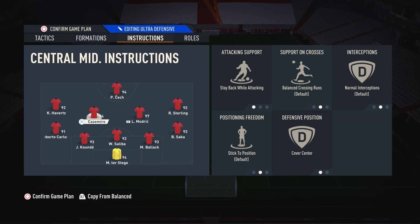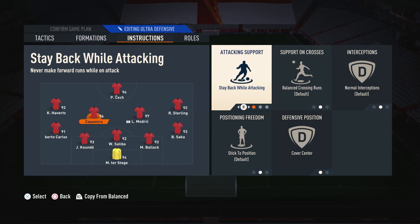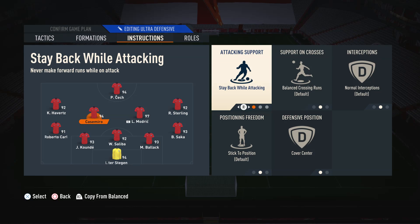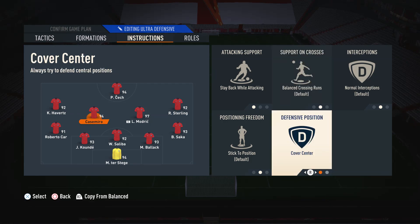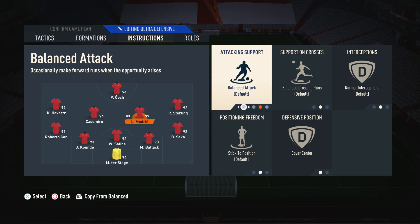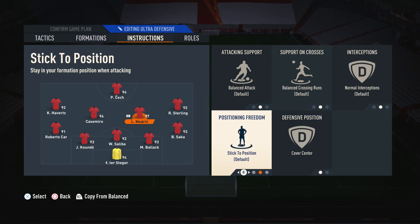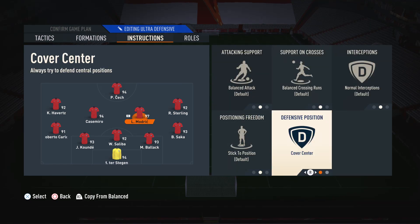Moving on to the left center mid — the more defensive minded midfielder in my case — I have him on stay back while attacking and cover center. We have him on stay back while attacking so he always stays back; he's a really defensive player so I don't want him going forward. We also have him on cover center so he defends those central areas. Now for the right center mid, where I use a more box-to-box style player, we have him on the default settings and cover center. He's got a bit of a free role in this team, so we kind of just leave him alone. The only important thing is that we have him on cover center so he defends those central areas.